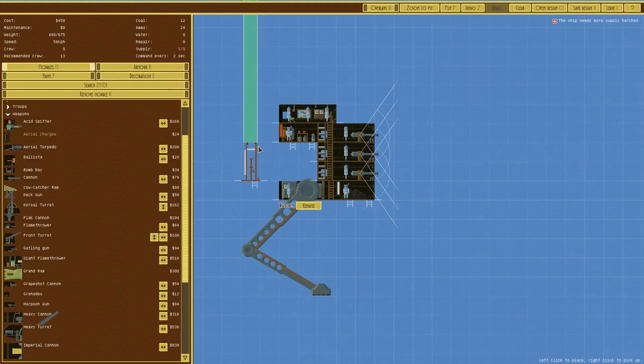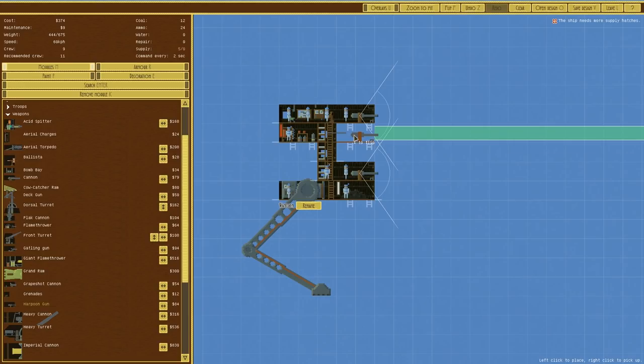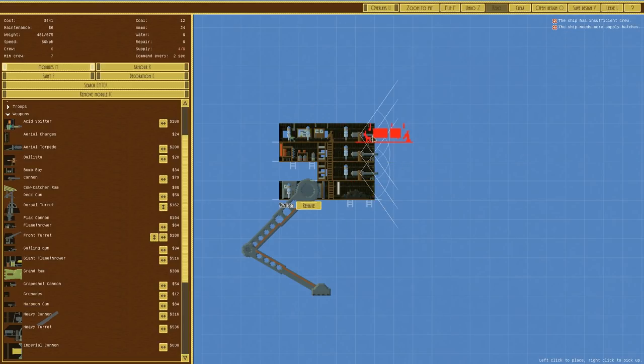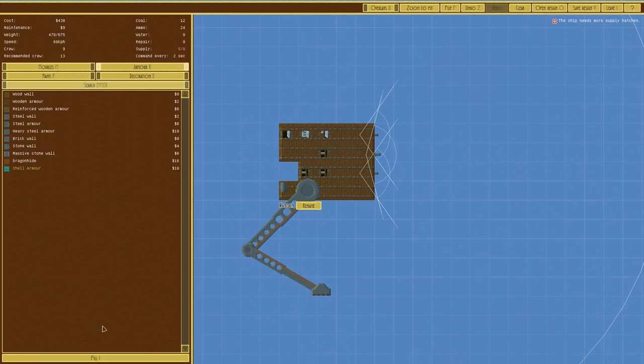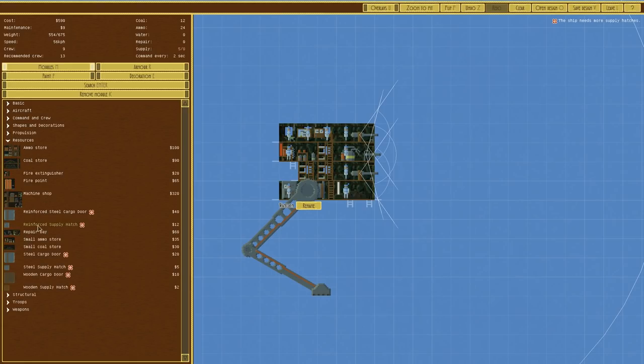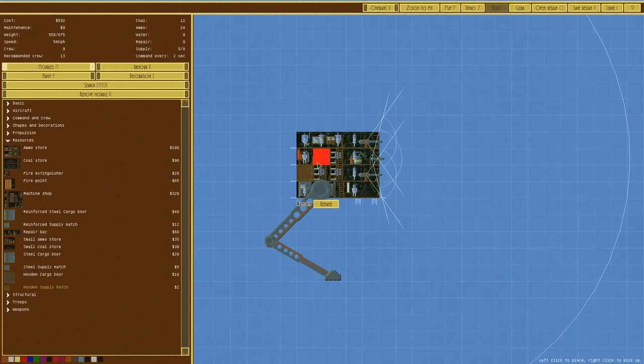We're not going to use aerial charges - although having grapples on the front and swinging underneath firing aerial charges would be interesting, that's a future thing. A gatling gun maybe, get up close and rip them to shreds. Or a flamethrower would be even better - get right up close and set them on fire. We'll go with two harpoons and one gatling or flamethrower. That's now 13 crew. Armor will obviously be filled with shell armor. Price is more expensive than I thought, but we'll see how we get on. It's basically a box, which is a shame.